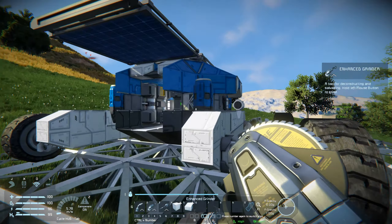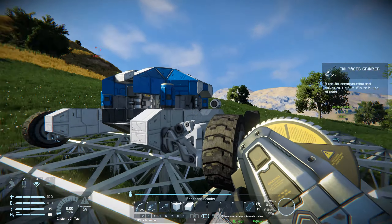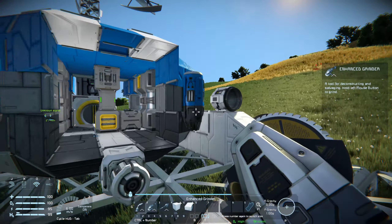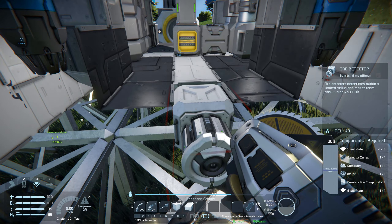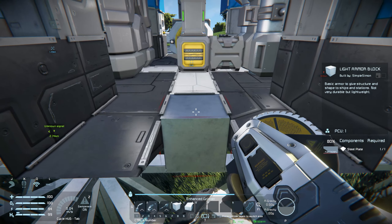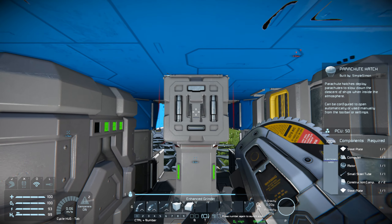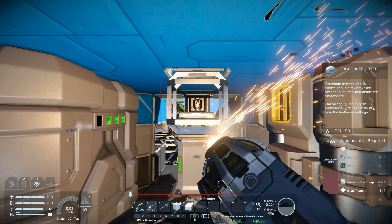I'm also going to take off the solar panel because I have the ability to recharge without it, so that'll free up that area. Looking inside I've got some parts I can take out. I'll remove the ore detector — that'll probably just get in the way — and remove these up here so I can get access to the internals. Doing a quick repair on the parachute hatch to see if that unlocks anything.